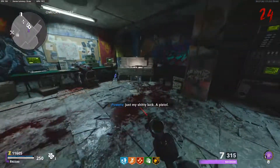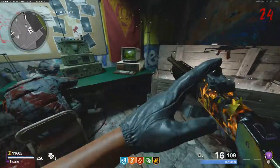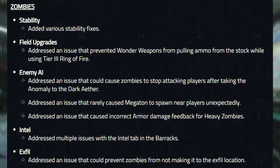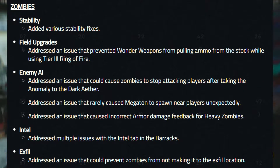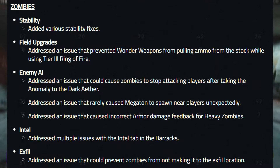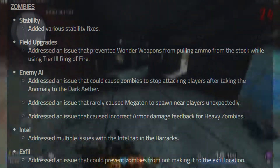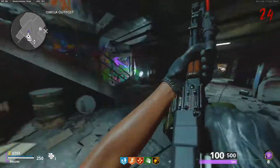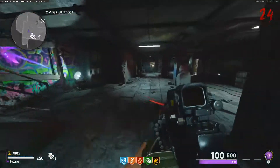Here's the patch notes and all the things they said were changed slash reverted. Zombies: various stability fixes. Field upgrades: addressed an issue where it prevented wonder weapons from pulling ammo from the stock while using the tier 3 Ring of Fire. Enemy AI: addressed an issue that could cause zombies to stop attacking players after the anomaly to the Dark Aether. Addressed an issue that rarely caused the Megaton to spawn near players unexpectedly. Addressed an issue that caused incorrect armor damage feedback for heavy zombies.